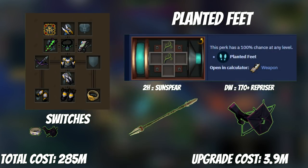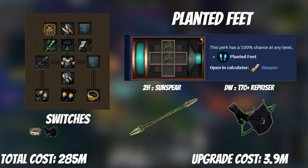Back in step 2, we unlocked the Death Swiftness ability, and now we're going to make it that much better with the Planted Feet perk. It extends the duration from 30 seconds to 37 seconds. You can activate Death Swiftness with a weaker weapon — a Planted Feet switch — and then change back to your main weapon. If you're using two-hand, you'll want Planted Feet on a Sunspear; if using dual-wield, it's best put on a Defender so you can keep your main hand ready for offensive abilities.